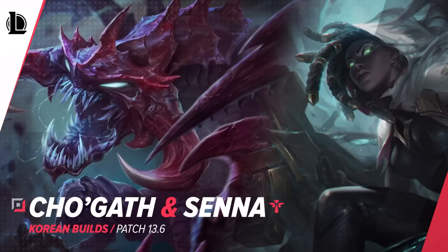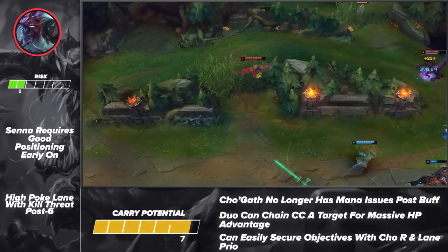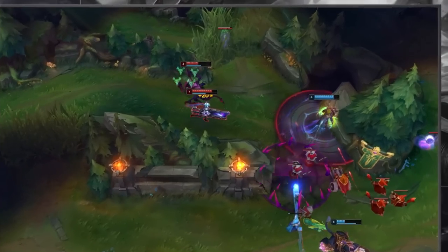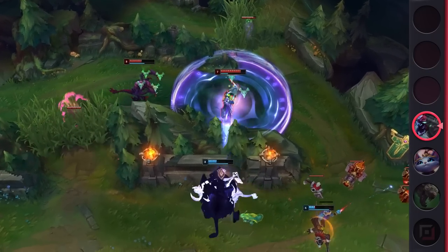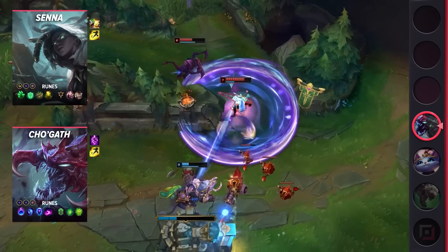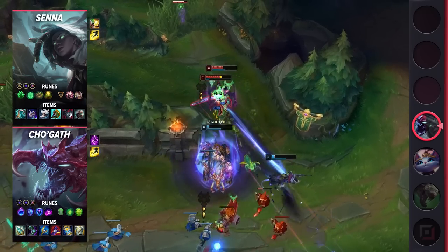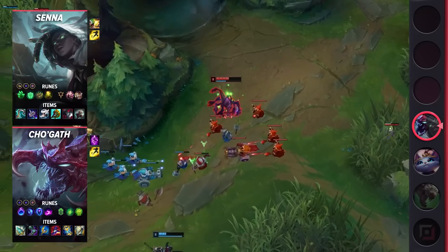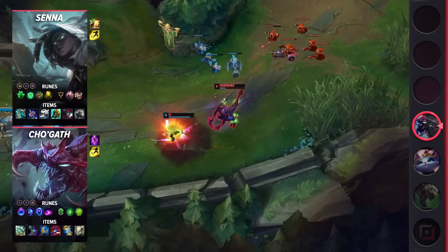Last but certainly not least, we've got yet another powerful combo that has shown a lot of success in Korea. Let's give a warm welcome to the powerful duo of Cho'Gath ADC and Senna support. While we're not new to the various champions that can pair with Senna, Cho'Gath has been seeing massive success lately. These two dominate the game by letting Cho'Gath provide space for Senna to farm her souls early on. Should the enemy be too aggressive, these two easily punish them and get themselves ahead. With little to no real counter matchups, these two force the enemies to act or else they'll get outscaled due to Cho'Gath's infinitely scaling HP and Senna's powerful soul mechanic.